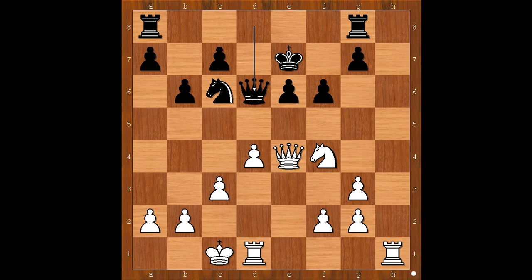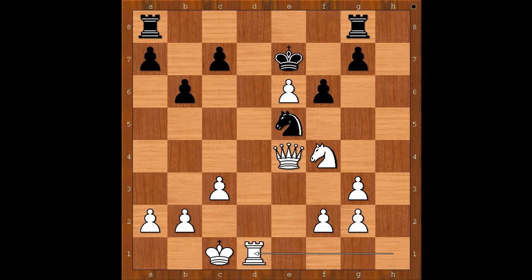White to move. How would you continue in this position if you had white pieces? I was considering rook from h to e1. But there is a rule — if your opponent's king is in the center of the board, open the files. So I just opened the file to see what happens. Maybe I get lucky. Knight to e5. And then I played a very ordinary move, and my opponent resigned. Why? Because his queen is trapped and has nowhere to go. Perhaps the best move would be queen takes rook, then rook takes queen — but black is still lost.